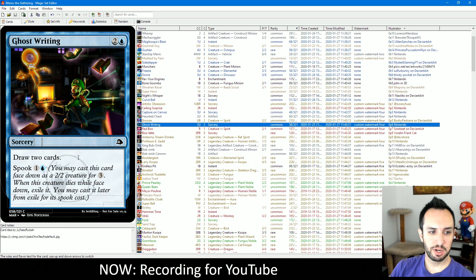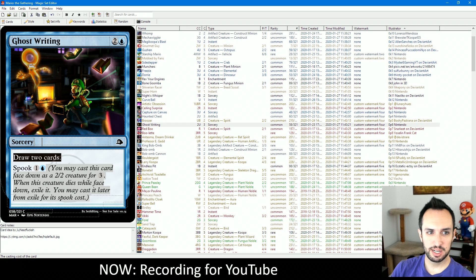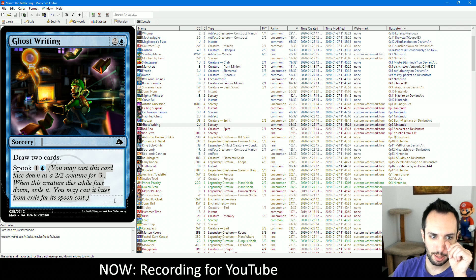Ghostwriting is a generic card — I wanted to have some card with spook that drew you cards in blue, and this is that card. It's a play on the real-life concept of a ghostwriter. You get to read some ghostly books. It's got spook so you can play it for a reduced cost. Nothing too complicated about this card.